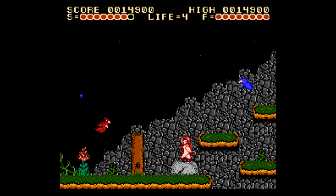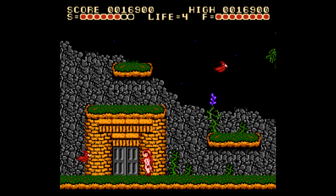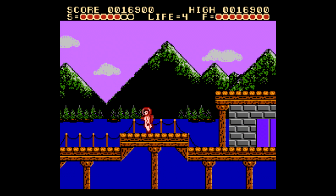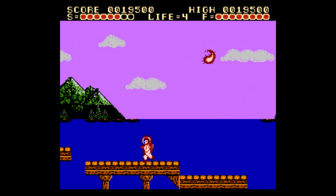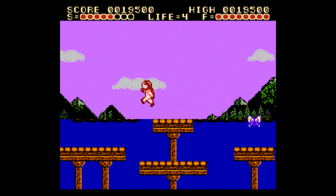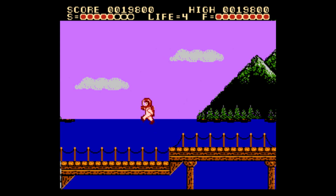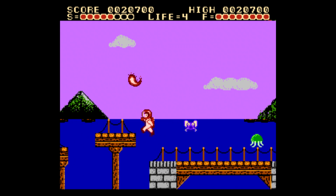There are a few times where we can manipulate the enemies a bit. Basically, if the enemy is on screen, they're not going to spawn another one of the same set. The enemies are coming at you in sets of four, so another set of four is not going to be able to spawn. You could keep some enemies on screen and walk with them in order to prevent other creatures from spawning.